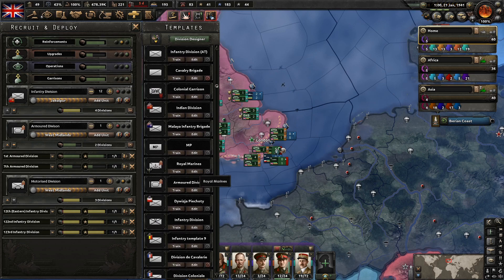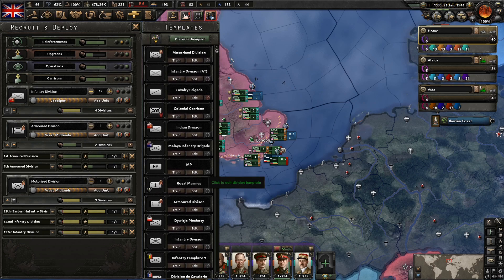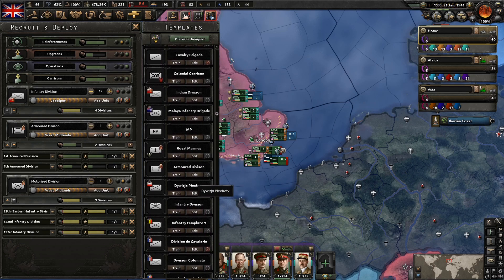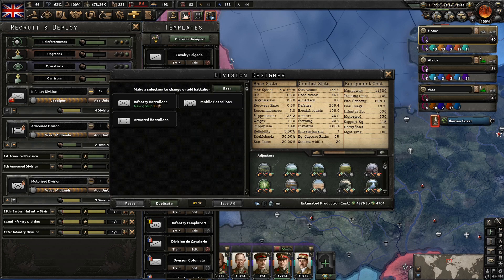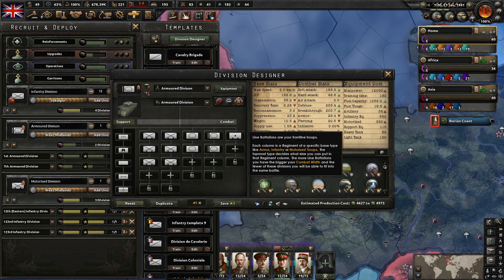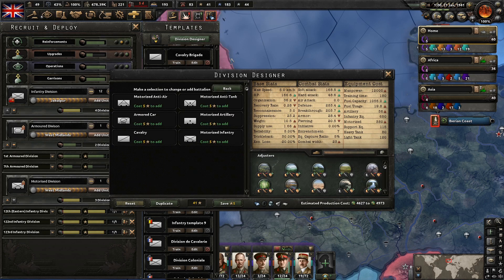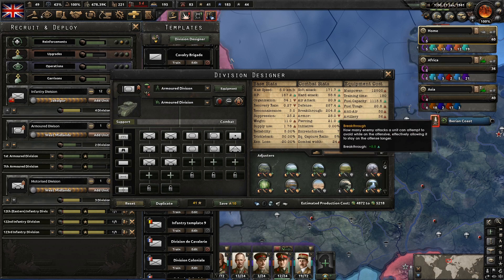Let's pop over into the Armored Divisions. We want to make some changes here — we're almost done with our tech trees — so let's put in some new units. We want to have some motorized artillery and some motorized anti-air to kind of protect these divisions a little bit.